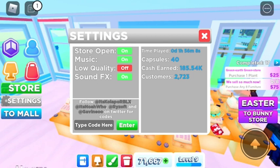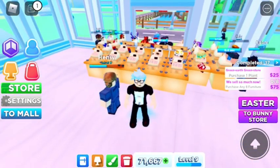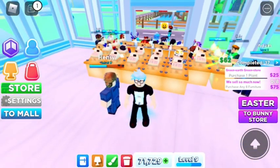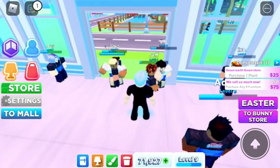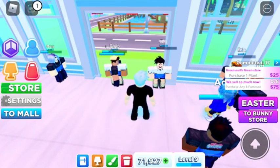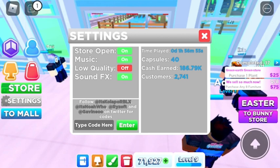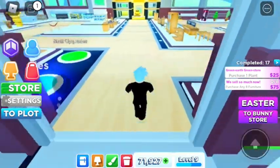We've got some money - we got 71,000 in cash. We're level 9 or 8 or whatever it is. We're gonna jump over here to the store, to my mall, and we're gonna wipe everything out first because we're about to start everything over. Go ahead and wipe it, go back to floors. Let's go to settings and close the store down real quick, then jump over to the mall.